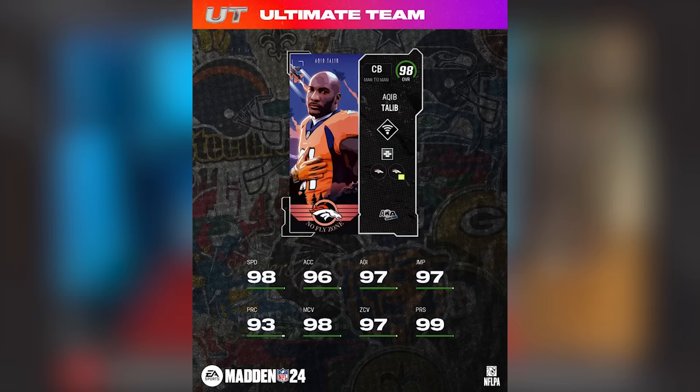No Fly Zone — Denver Broncos fans are going to be happy about these two cards. We start off with 98 overall Aqib Talib. He's about 6'1" or 6'2", so he's got good height there. 98 stock speed, 97 jumping and agility, zone coverage at 97, man coverage at 98, and 99 press coverage.